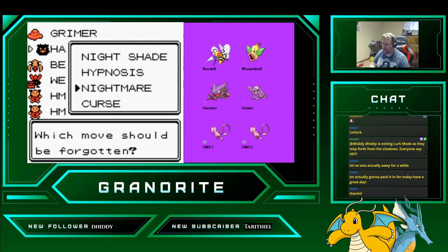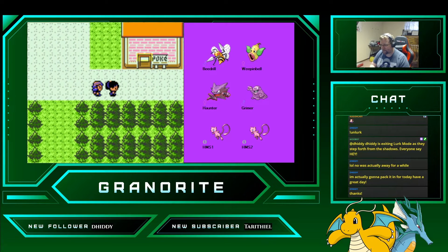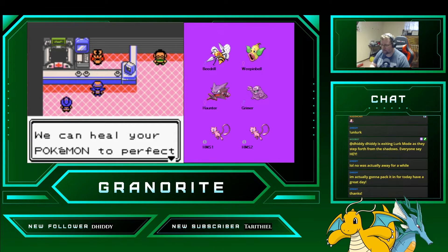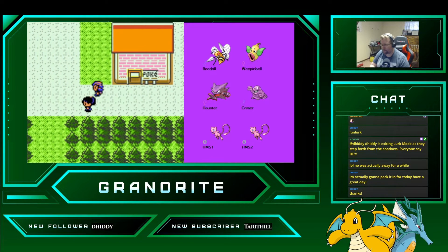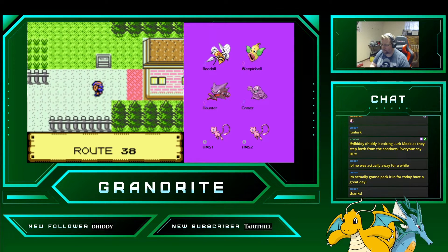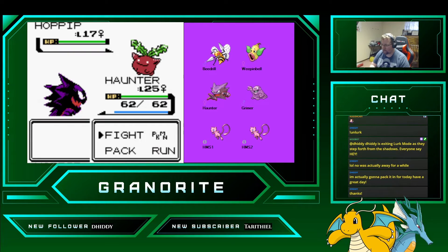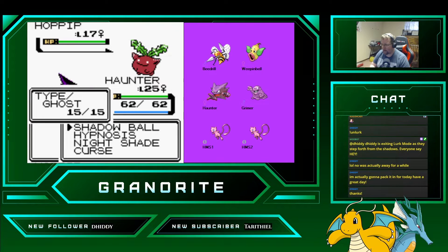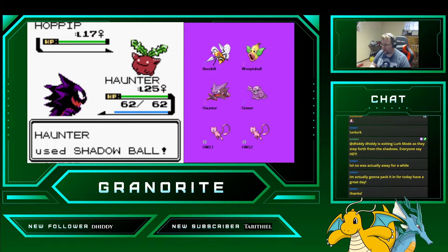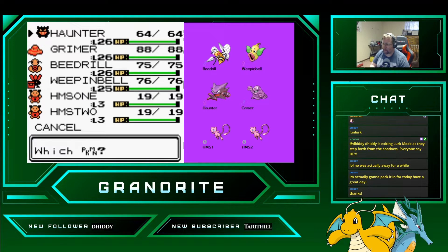Let's get rid of Nightmare. Going to swap up to start. Still going to be a while before we get Haunter being really good. Who's at level 25? Still Weepinbell.